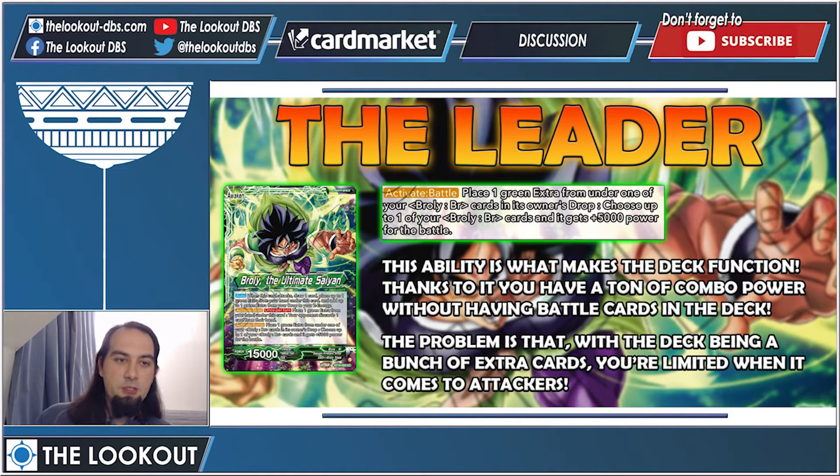Activate Battle: place one green extra card from under one of your Broly BR cards into its owner's drop, choose up to one of your Broly BR cards and it gets +5k power for the battle. What this means is you can use all of your extra cards as combo pieces. Also keep in mind it doesn't say remove a card from under a Broly card and buff that specific Broly card — you can remove cards from, say, your boss monster to buff your leader. You have real flexibility here, especially because your boss monster puts cards beneath him.